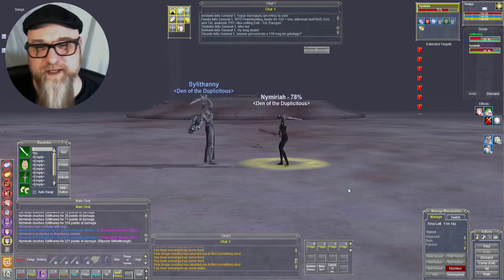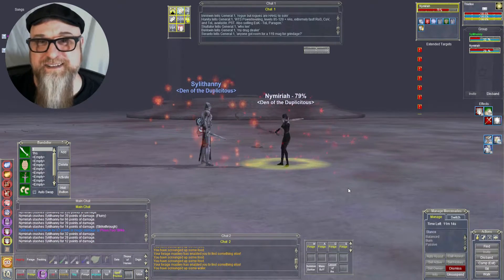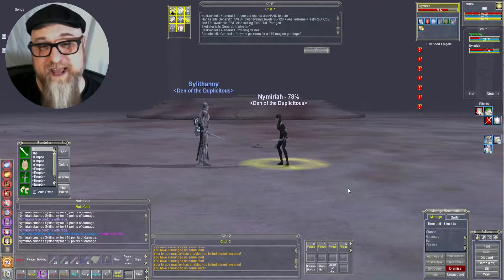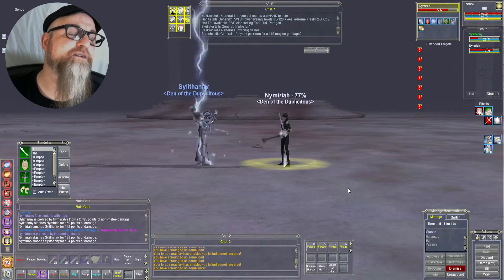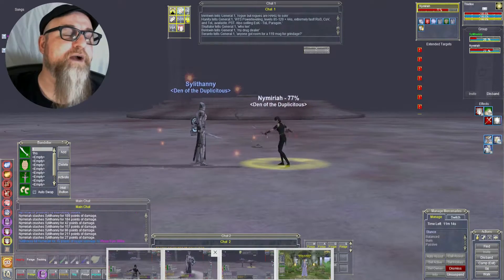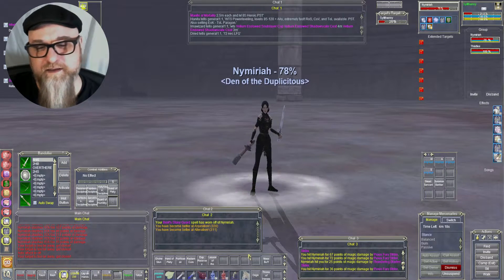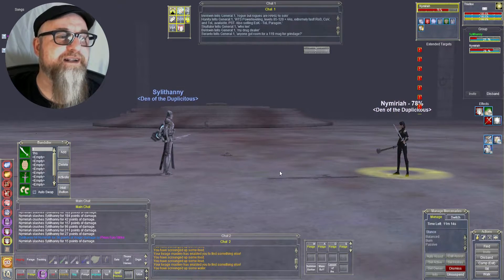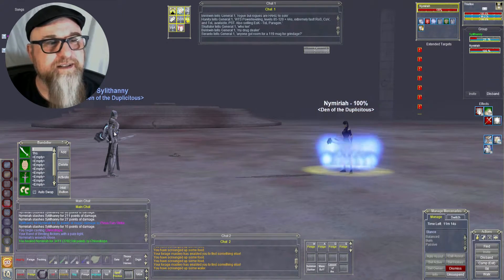I'm not doing spells on either one of them. They're just both set for auto attack. I don't have any third-party software running — this is just a duel on auto attack. The paladin could be casting their really good heals on themselves, but they're not. And it looks like the paladin's about to lose. They're at 25%, 23%... Yep, 20%. The ranger won that duel by a huge margin. I am very impressed with that ranger — I did not expect that.